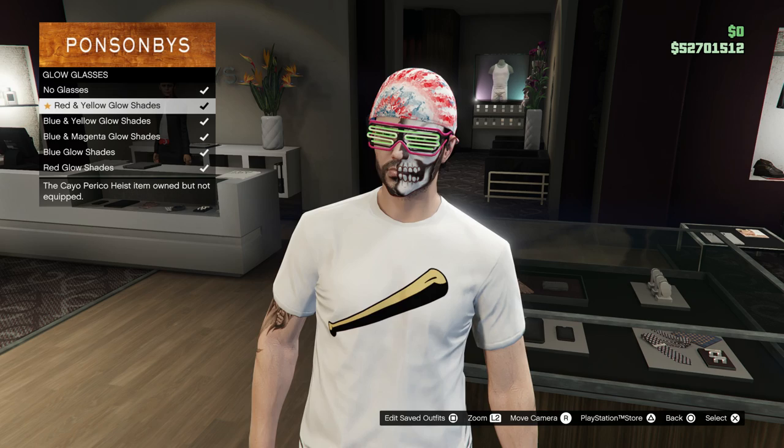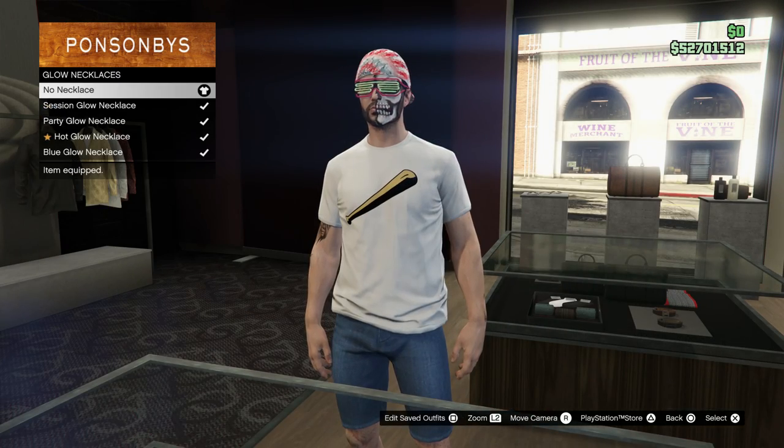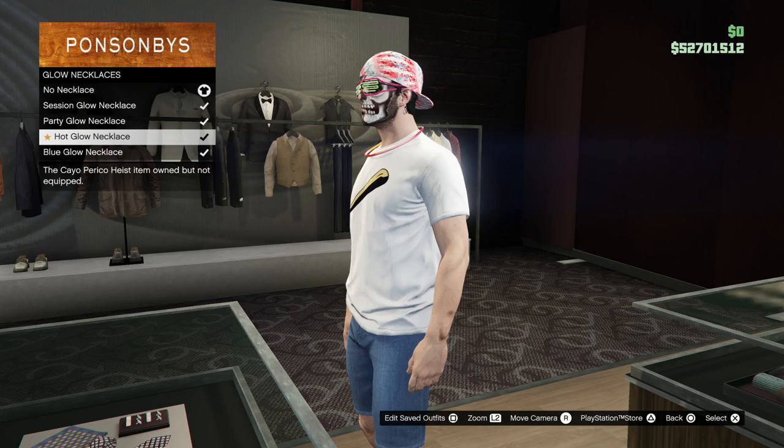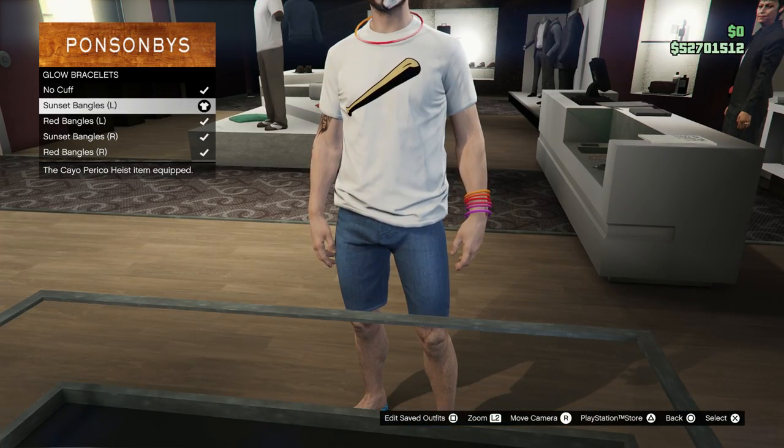Most of them will require just simply logging in, which is going to be the knuckle duster and the baseball tee, as well as the glow items, which are the glasses, the bracelets, and the necklace.